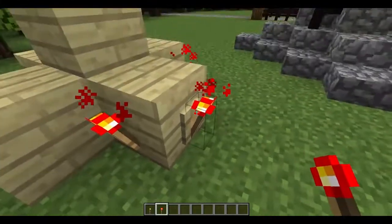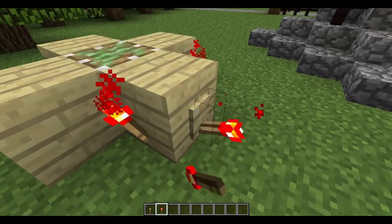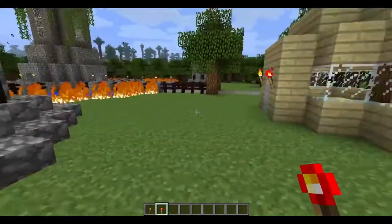As soon as I pull it back down they will light up and that will go down. When it's in the off position there's no signal coming from it, but when it's turned on it will work. It's just like a lever, but it is a lever - just disguised as torches.